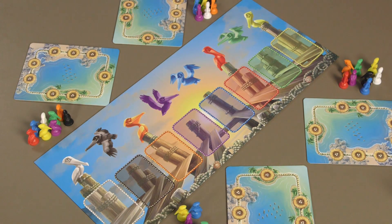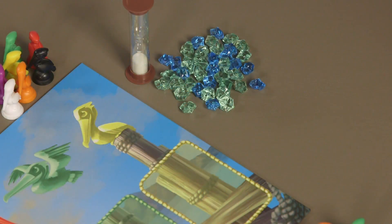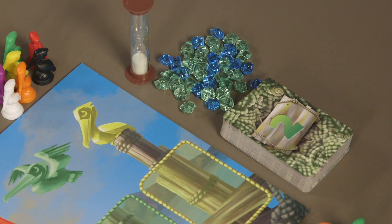To set up the game, place the large game board in the middle of the table. Each player should then take a nesting board and one of each of the 8 different colored pelican pawns. Next, shuffle the 80 request cards and place them face-down, along with the sand timer and the penalty stones, next to the game board.